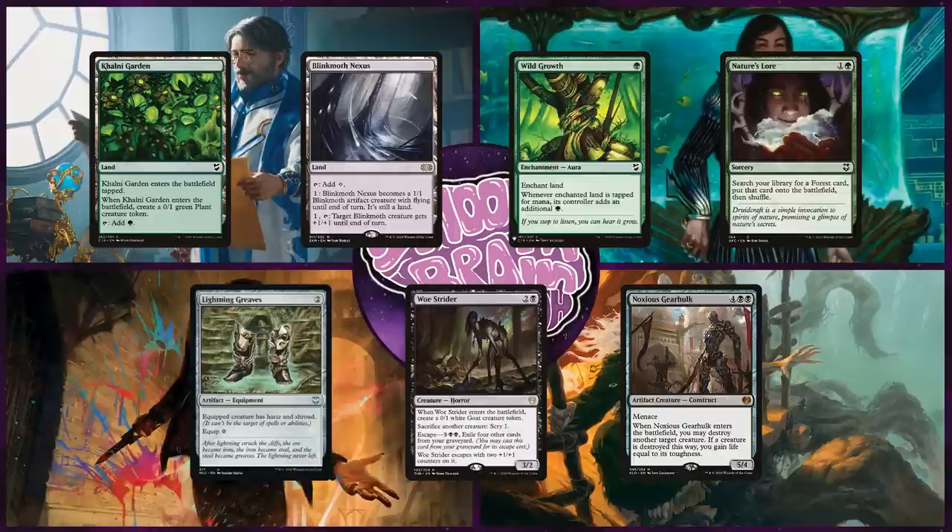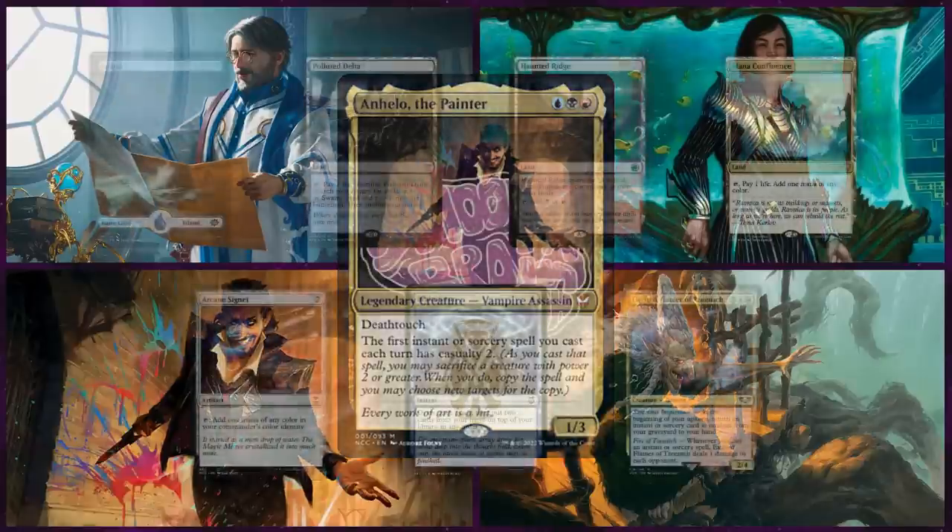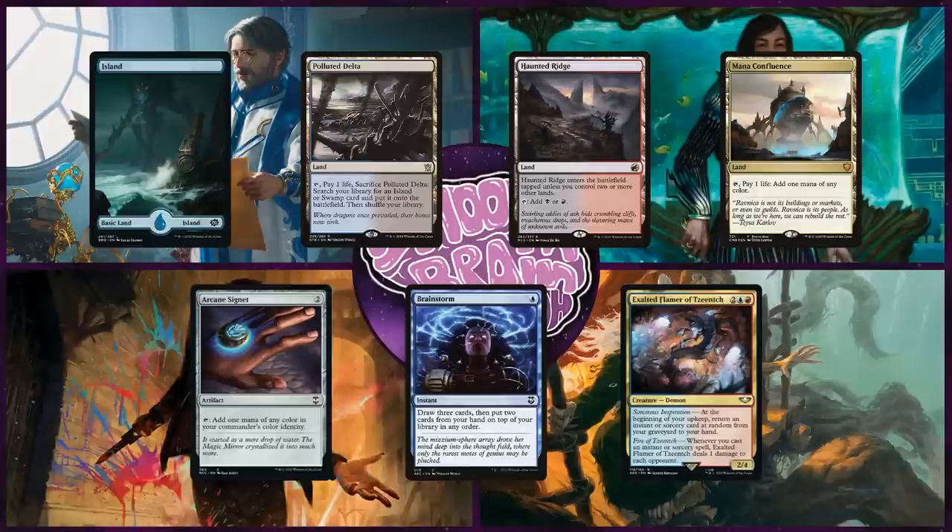And last but not least, we have Matt rolling up with his new Anhelo deck. This Grixis deck plans on abusing its commander's ability to get free copies of instants and sorceries to take over the game. Matt will keep an opening hand of Island, Polluted Delta, Haunted Ridge, Mana Confluence, Arcane Signet, Brainstorm, and Exalted Flamer of Tzeentch.